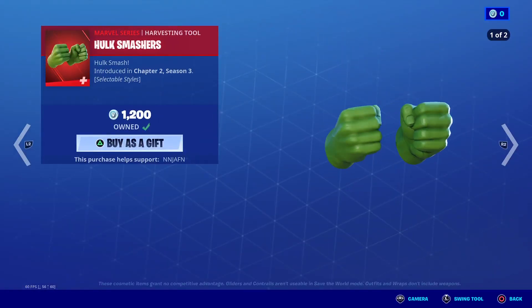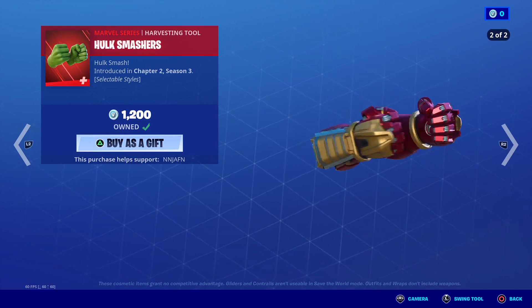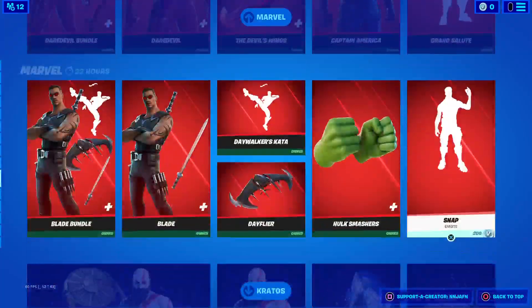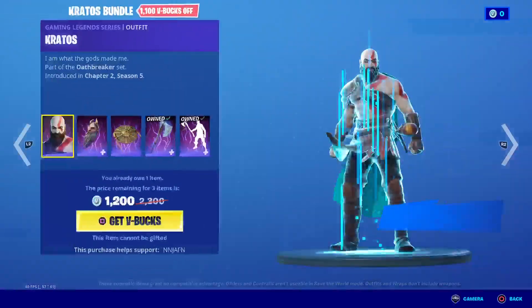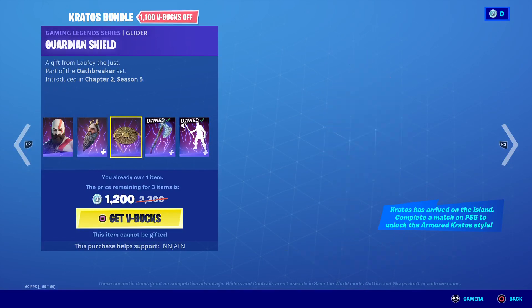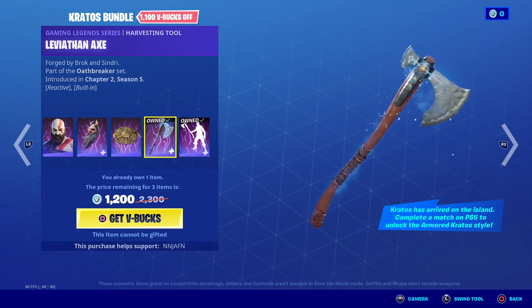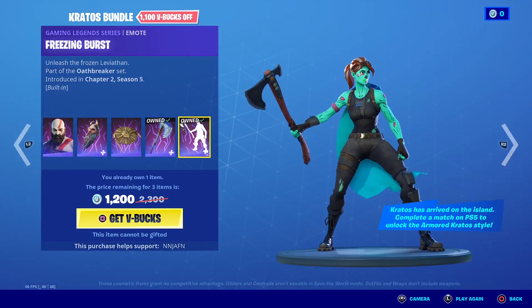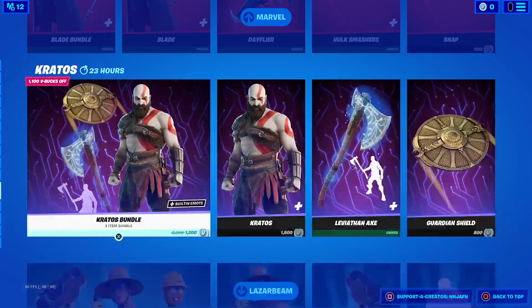We got Hulk Smashers and the Iron Man style, or Hulk Buster style, and Olin. Then we got Snap, and we got Kratos still here. The name is Babylon Mira and the Ghanian Shield back glider. We got the pickaxe, and if you wear the pickaxe you get this built-in emote. So pretty cool.